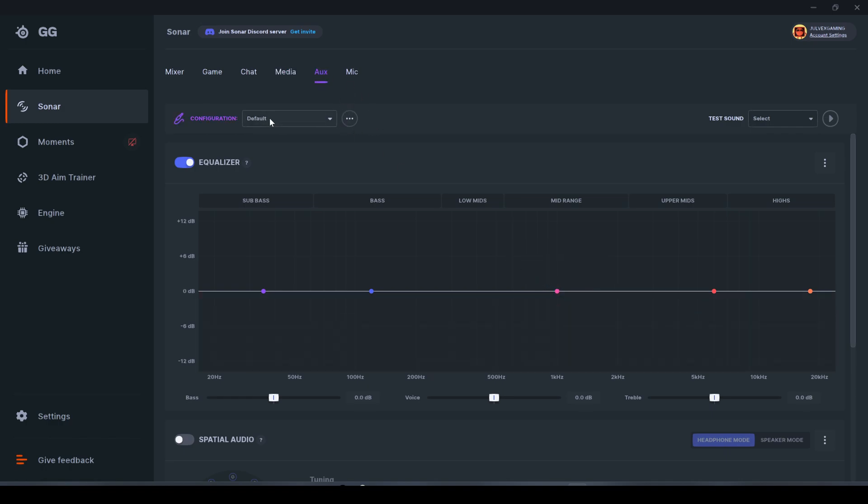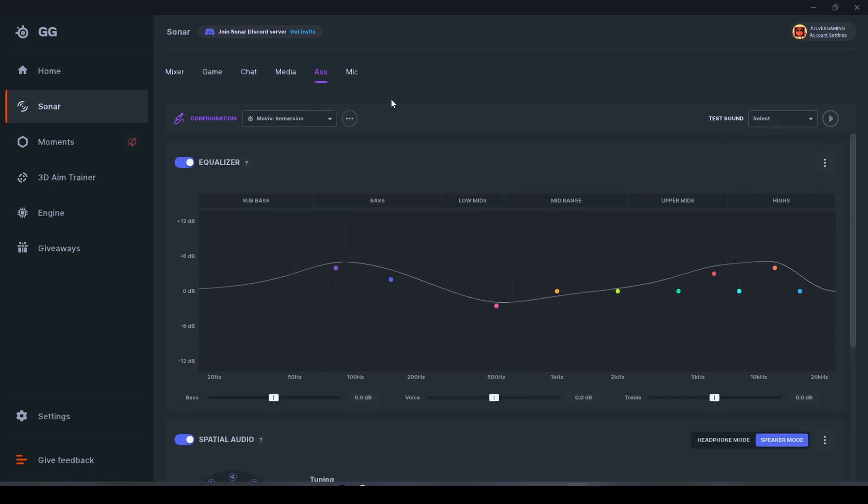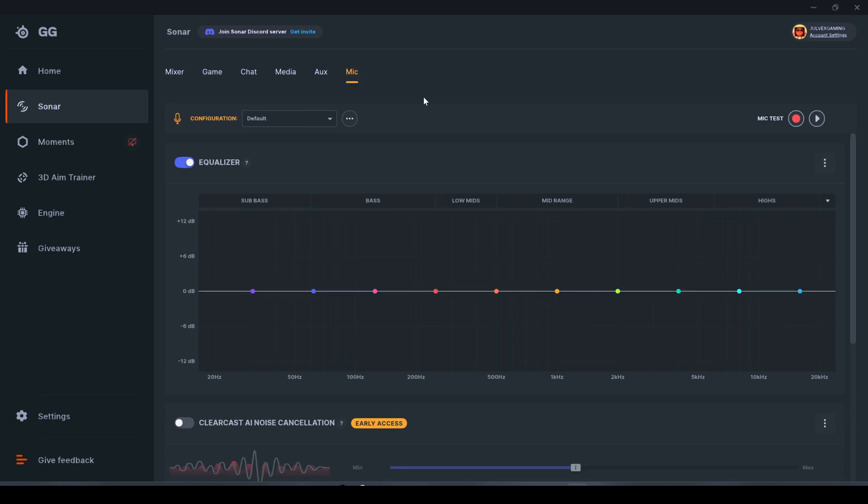The Auxiliary mode has the same settings as the Media menu — you can choose between Movie, Podcast, and others. If you choose Movie Immersion and want to enable Spatial Audio, I suggest selecting Speaker mode so it applies to a speaker connected via 3.5mm jack to the base station — you'll hear a slightly different result. You can also test the sound there. The last menu is the Mic Equalizer, where you can change all the mic settings and record yourself for about five seconds to listen back with the settings applied.